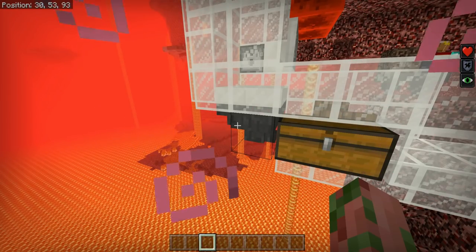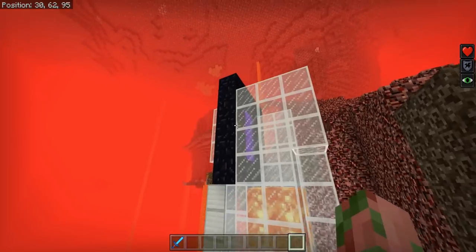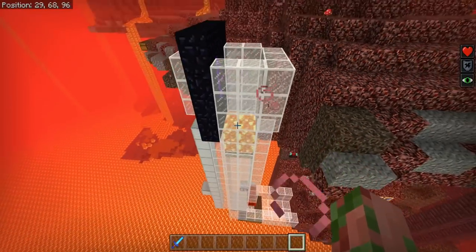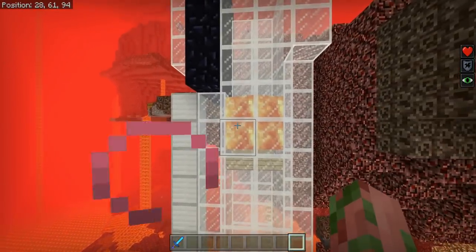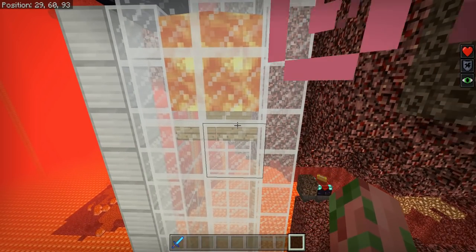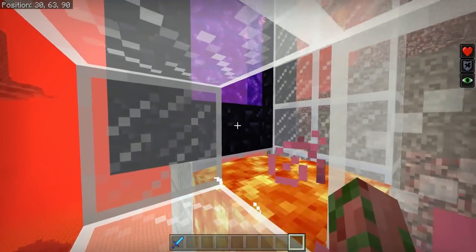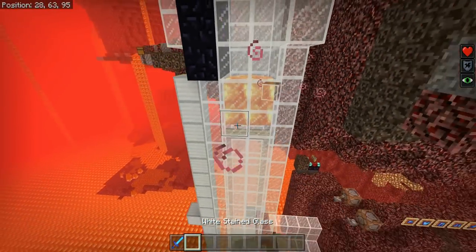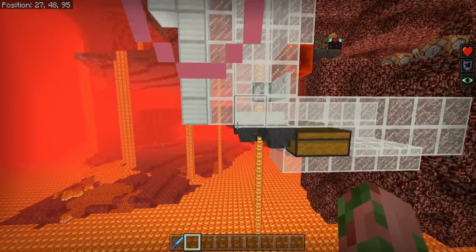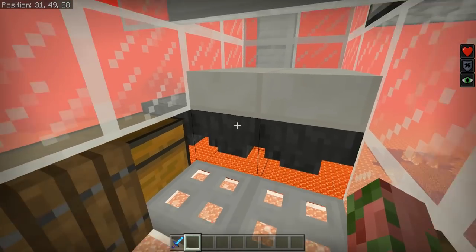Setting up the nether side for the looting and experience farm is super simple. Your main portal where guardians come out feeds into a simple 2x2 drop chute going down 14 blocks. At the very top, two blocks in, there is a layer of lava with flowing lava, and signs underneath to keep it flowing further down. There's also a one-block gap above that — the bottom layer of your portal should be one block above that lava. All the way down, 14 blocks from the bottom of your portal, there are half slabs on top of your hoppers — this is your main kill chamber.